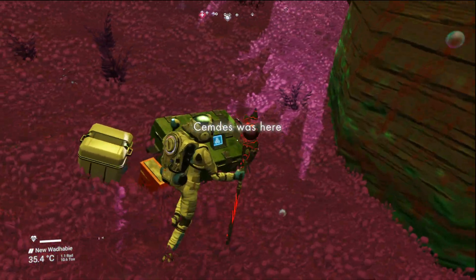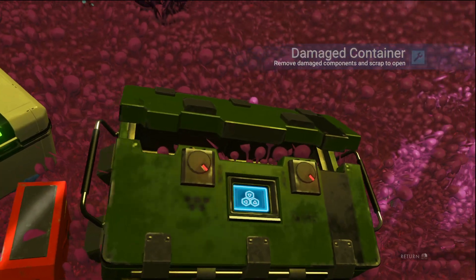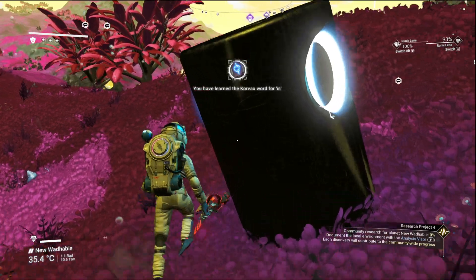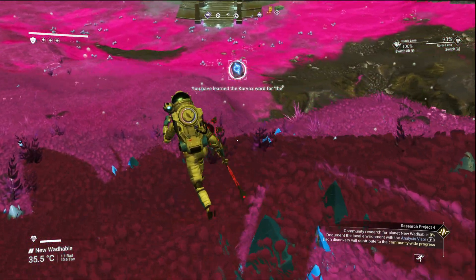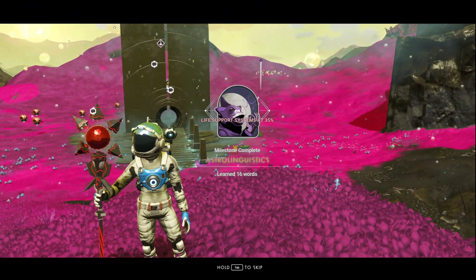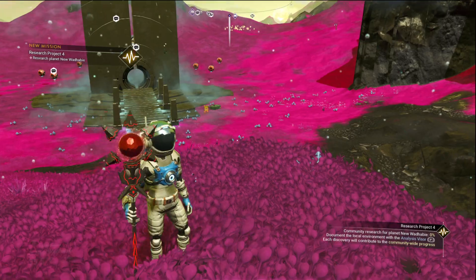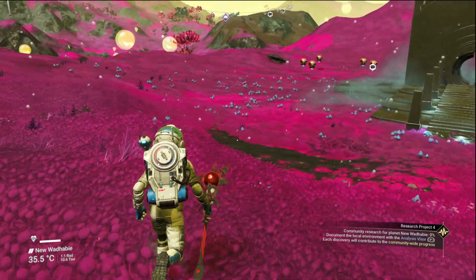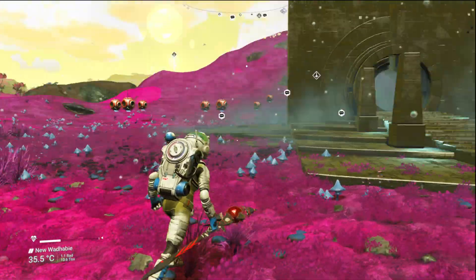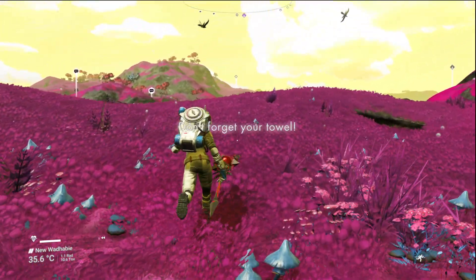Very nice. And there's some more rusted metal. Lee was reminding me that - and I completely forgot - there's our 16th word, finally. If you're in a fight with the Sentinels, you can get in your ship and jump into space and you can outrun them. They'll stop looking for you pretty quickly. But I did for a second get in the ship, but I didn't move, and that was the problem.